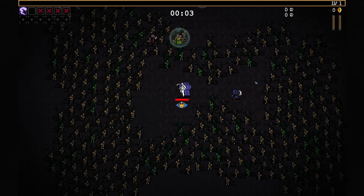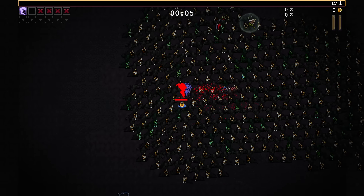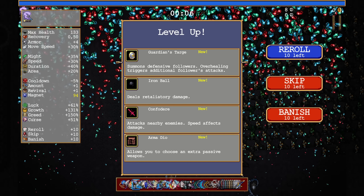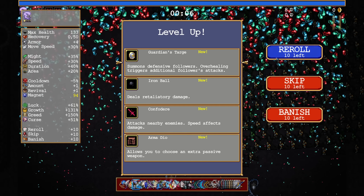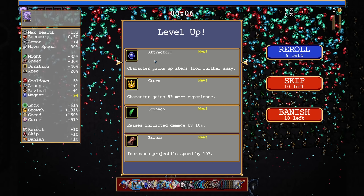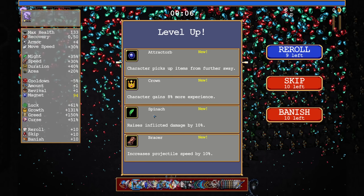Welcome back to Vampire Survivors Castlevania DLC and today we are playing Graham. Graham already starts with an evolved weapon and I honestly forgot its name but we'll see it eventually. There is a tracked orb on the stage. Do we want to wait? Yeah I think I will just wait.